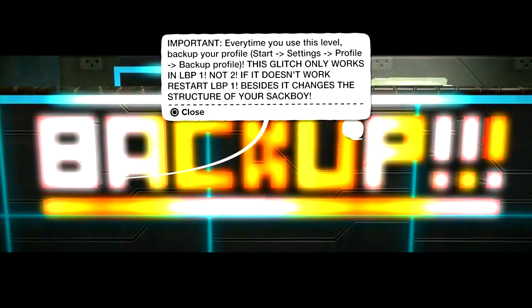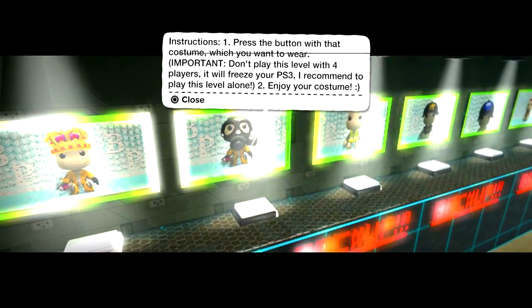The level tells you: every time you use this, back up your profile — start, settings, profile, backup profile. This glitch only works in LittleBigPlanet 1, not 2. If it doesn't work, restart LittleBigPlanet 1. It changes the structure of your sackboy and will make him really small. Do not play this level with four players — it will freeze your PS3. Play alone and enjoy the costumes.